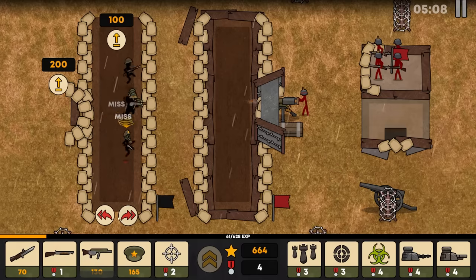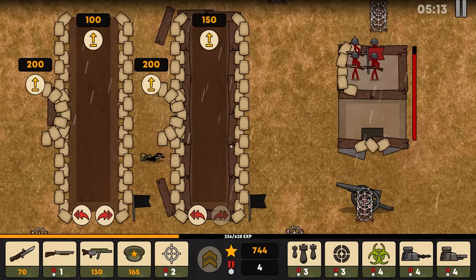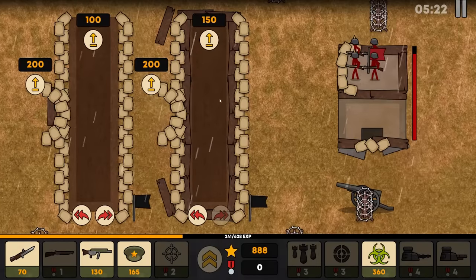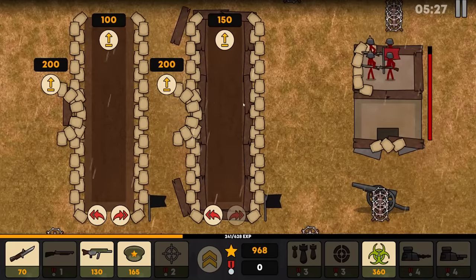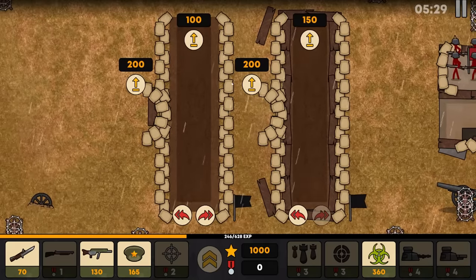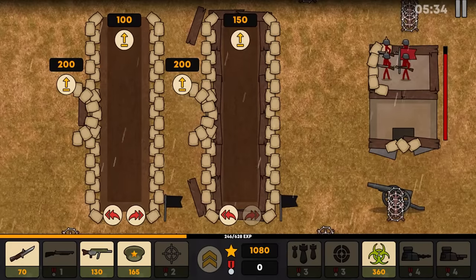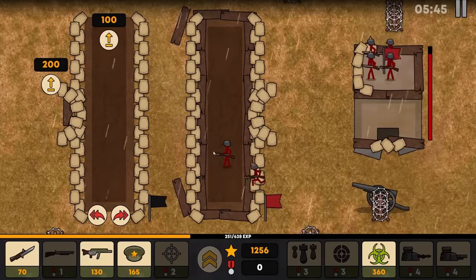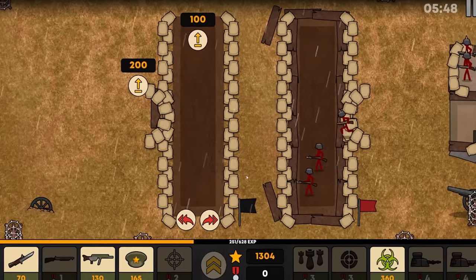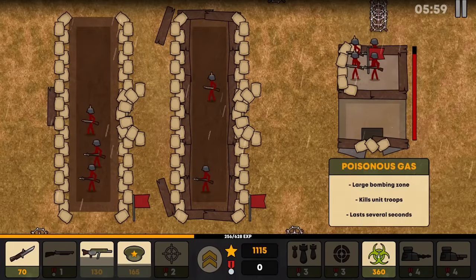Let's summon an officer. As we charge, we're trying to take the trench. We took the trench and destroyed the machine gun, and we can get poisonous gas. The enemy hasn't sent out a unit, so this is interesting — I don't occupy these trenches, but I was the last one to occupy them so visually it looks like they're mine. I could cheese this and put a machine gun in, but through testing I'm realizing this is something we'll want to change. It's time to test chemical warfare.